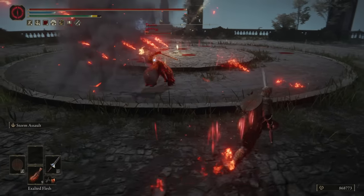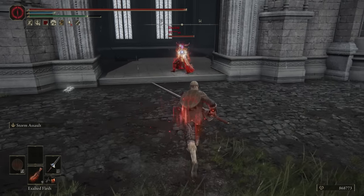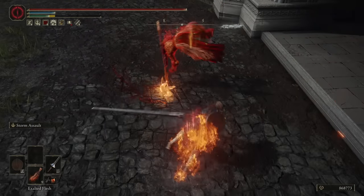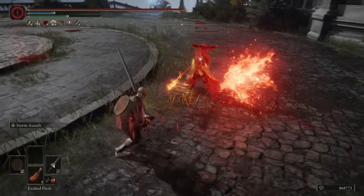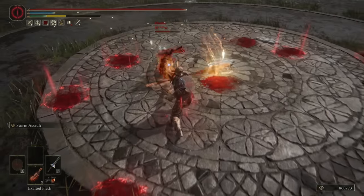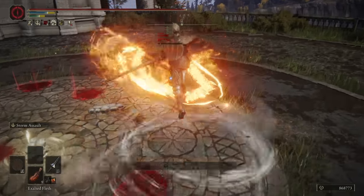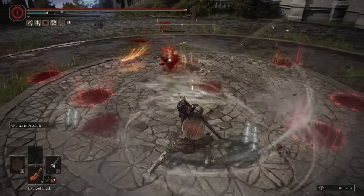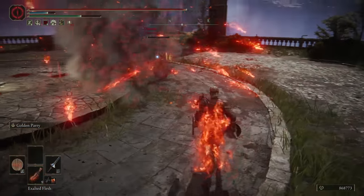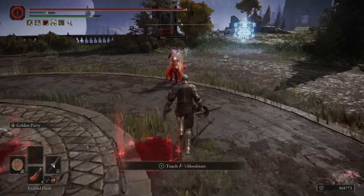You do have a couple of options to mitigate that: one being, of course, the rolling and crouch attack, but that does become predictable. The other method is using an ash that gives you some variety in your moveset. Something like Spinning Slash is pretty decent on it because it adds variety and gives you that wide spin with good damage. Barbaric Roar is another one I enjoy on this weapon — it's just fun and silly the way you bash your opponent over the head with the lance.